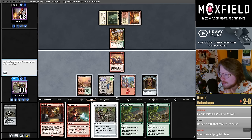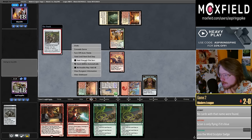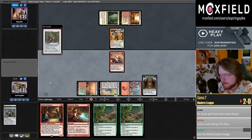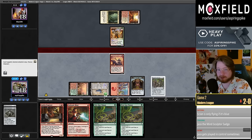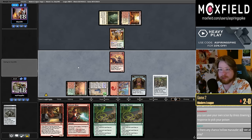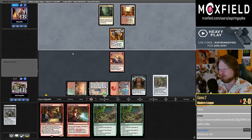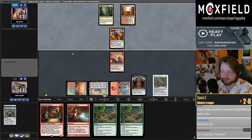Could Goblin Engineer this turn but it feels like I just want to try to get the Ensnaring Bridge down early where I can Pick Your Poison Leyline Bindings and stuff. I remember people fighting me hard on Jace the Mind Sculptor being better than Karn — people really did not want to believe Karn was better than Jace the Mind Sculptor.